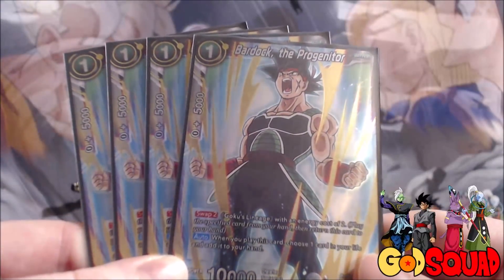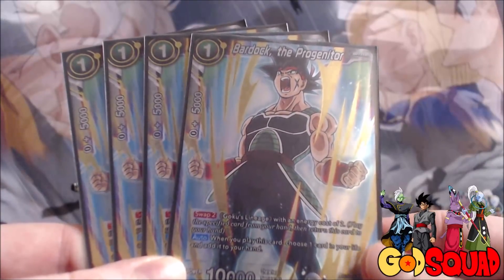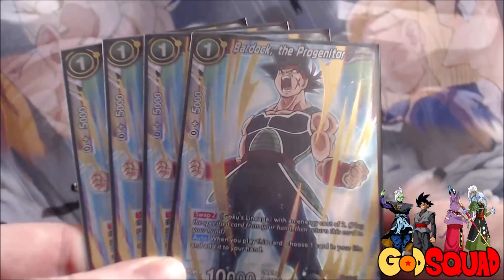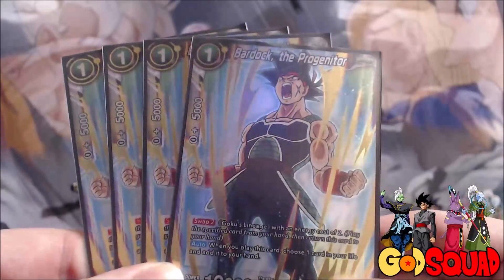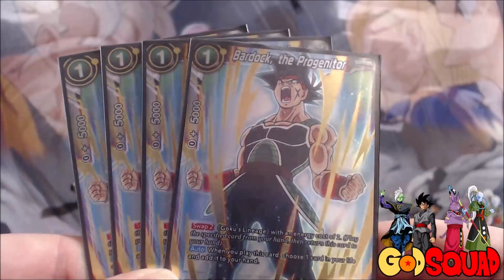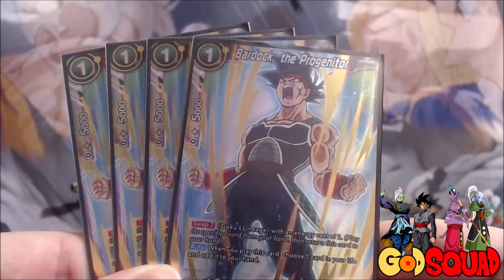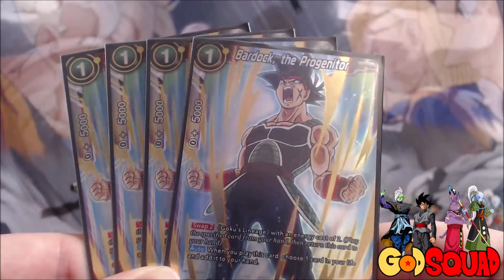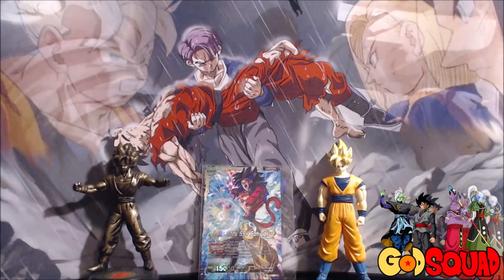He's a one-cost 10,000 power with Swap 2, so you can play him, attack with him, and swap him out for a Goku's Lineage with an energy cost of two from your hand. When you play him you choose one card in your life and add it to your hand, so he allows you to self-awaken and get card advantage. I only use him until I awaken - after that point it becomes too dangerous to recklessly add life to your hand.